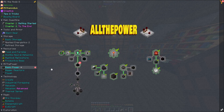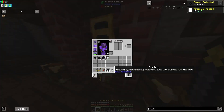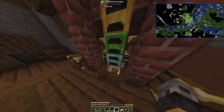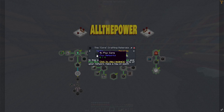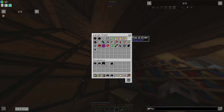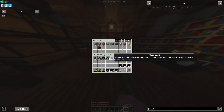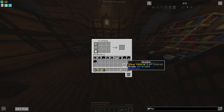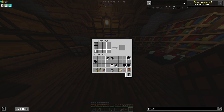Now what does the quest do for us? Gives us some more and a random reward which was speed, which I believe we already have. That should be enough to get started I think. We want a plug and a point - we are gonna need redstone and one of these. I think point is what we want the most of; plug receives.